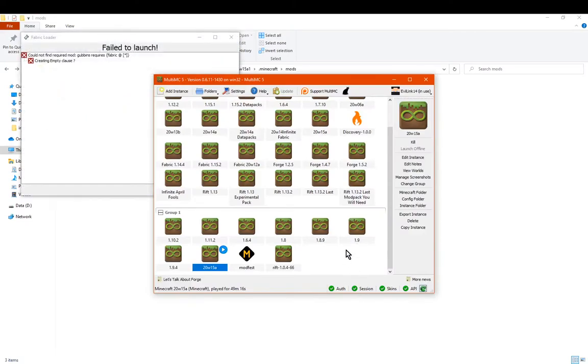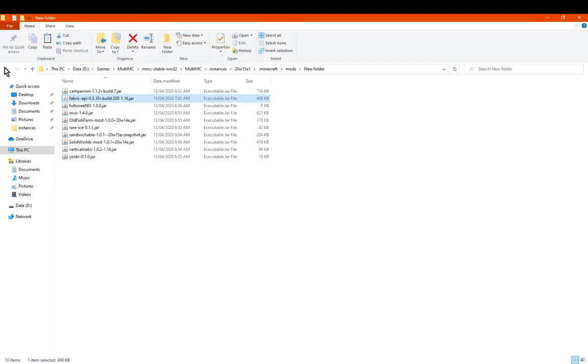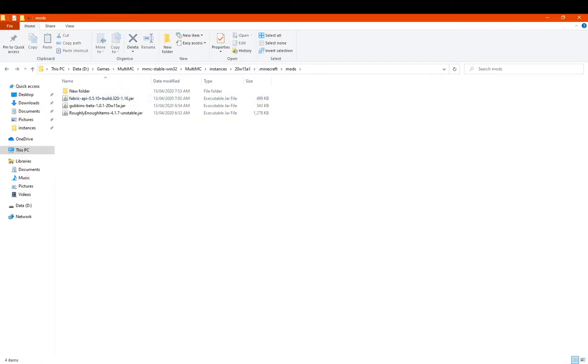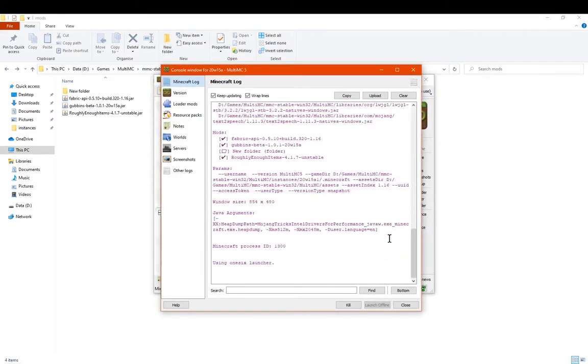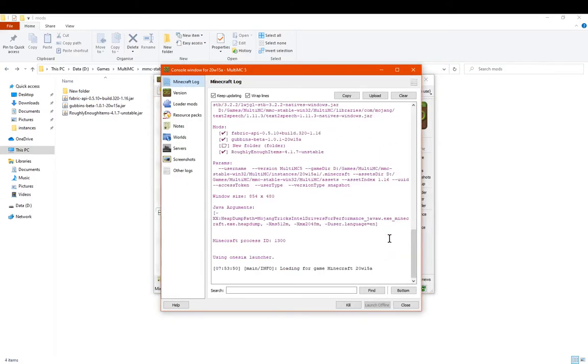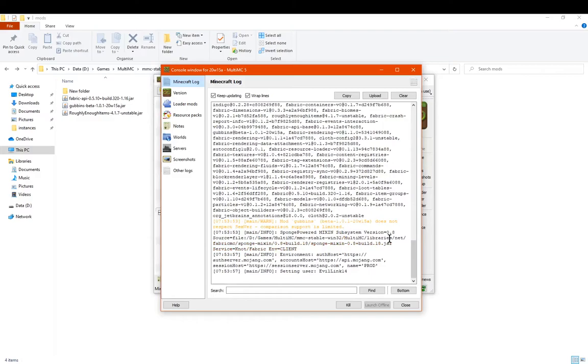At any moment now we should be good to go - and we don't have Fabric, oops - but at least we get something. There we go, and we should have proper cave systems happening and be able to properly see the other blocks from the mod being generated in the world.